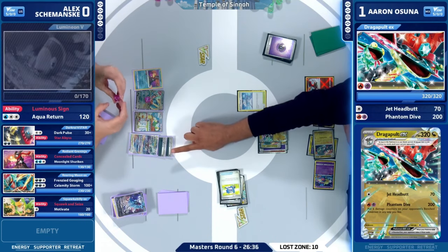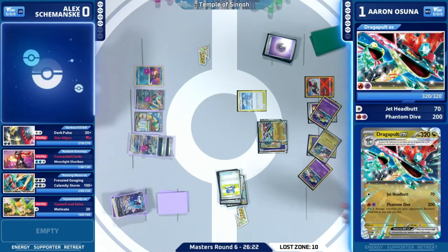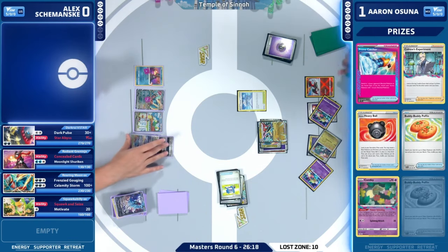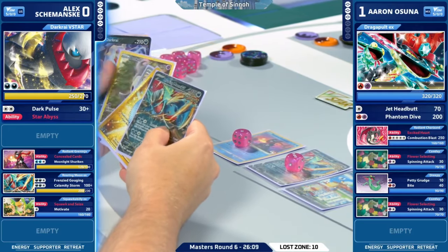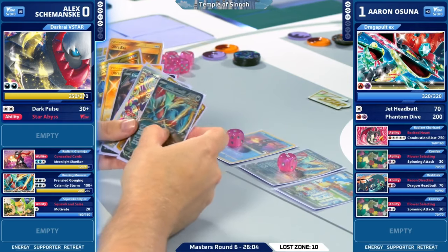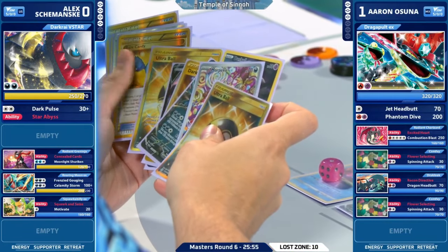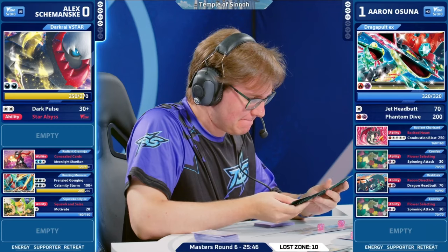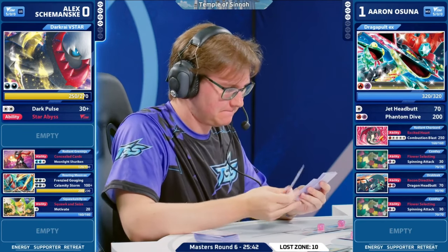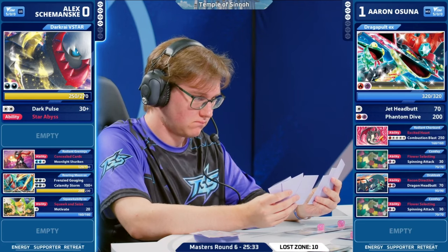Aaron has a Temple of Sinnoh in hand — would it be worth playing it down to just get rid of Alex's resources and throw out his opportunity of getting any more items? It actually works out perfectly here because Pokestop discarded one of Alex's Pokestops earlier, and Alex has another one prized. Even though Temple of Sinnoh doesn't do anything in this matchup because both players are just playing basic energies, getting rid of that resource for Alex is huge since the deck is built around discarding the top three cards because you play so many items. We will be seeing Countercatcher onto Lumineon, and Phantom Dive now spreads damage across the board.